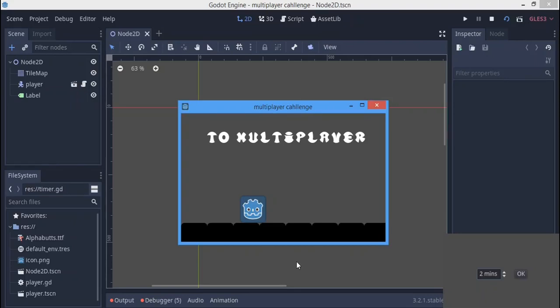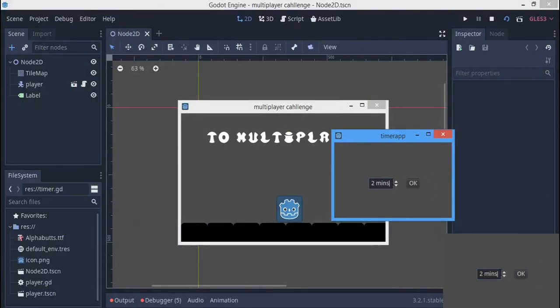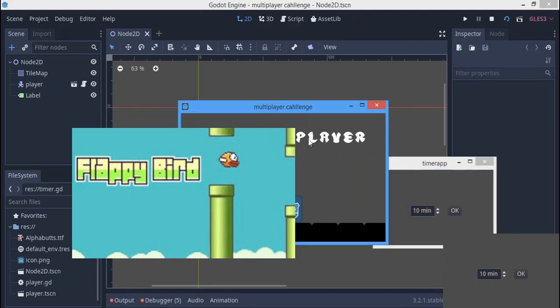Hey guys, welcome again to my channel. Today we're going to be turning this shabby single-player game into a multiplayer game, and I'm gonna do it in like a couple of minutes. We're gonna set a timer to 10 minutes. If you want to watch more videos like this, check out the playlist link in the description where I made Flappy Bird.